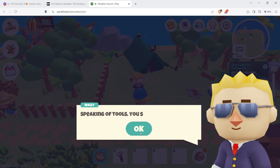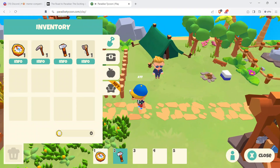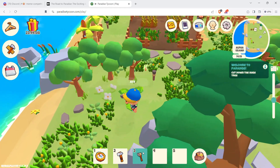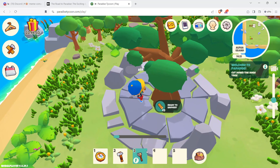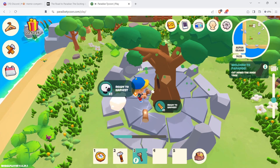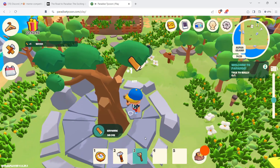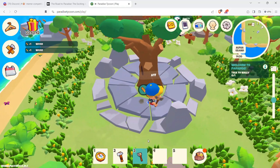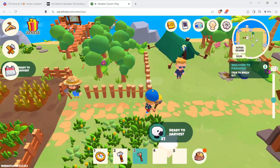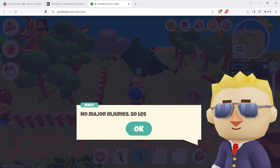This is where you need a notepad — write things down or type them. Equip the axe and find a tree. The game is freezing and lagging a bit. Chopping a tree gives about three pieces of wood — you used to get five or six before. Always turn around after chopping because items can get stuck in trees.